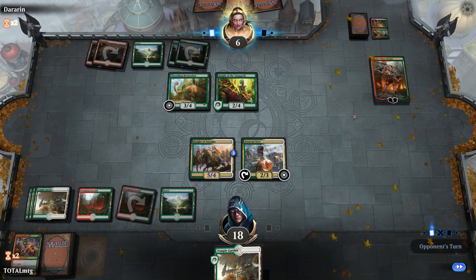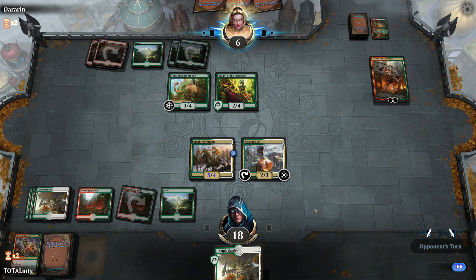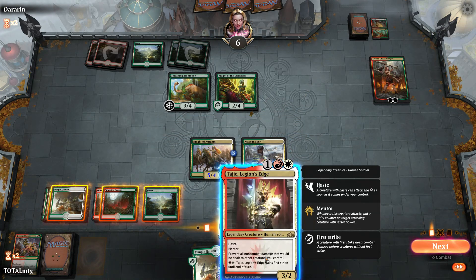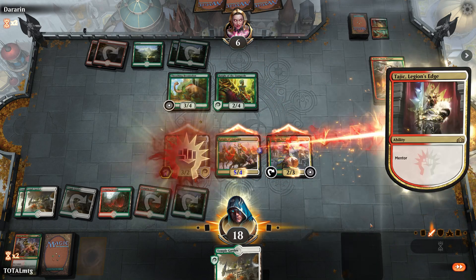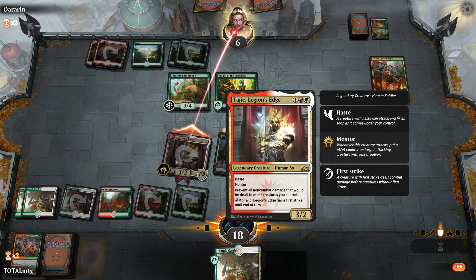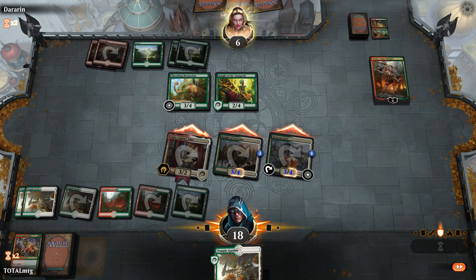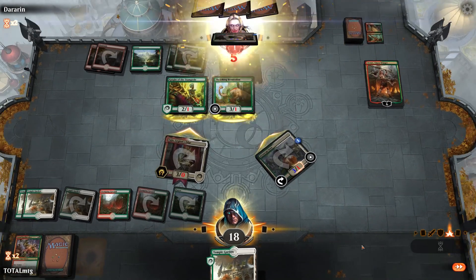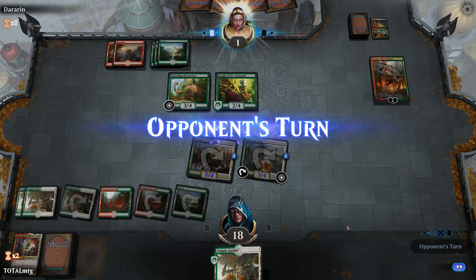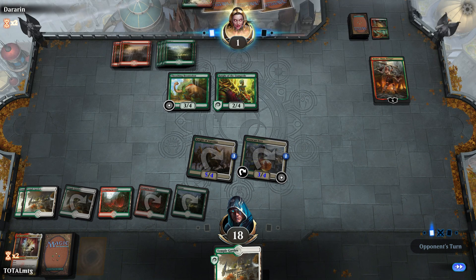Opponent plays Domri — that will help them, especially if they get another creature down. A creature comes down with haste. We go all-out attack, put a mentor trigger down. Tragic Slayer prevents all non-combat damage to creatures, and we can give it first strike. We keep the pressure up — this will put the opponent to one. Down to one! We just need that last bit of damage to get the first game win — put that W in the box.